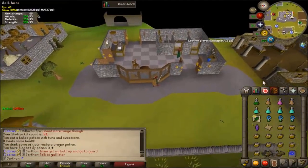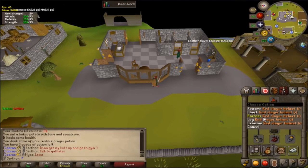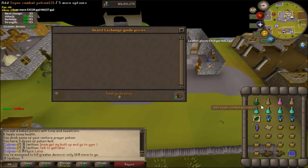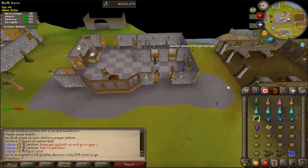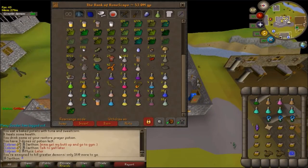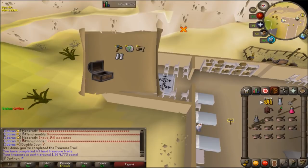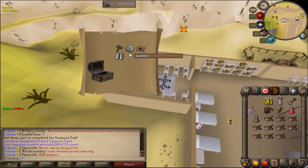I just did a Skotizo kill and I love Skotizo. I was planning to knock out all of my totems because I have a greater demon task, but I forgot that you get a clue scroll every single time you kill Skotizo, and therefore I'm just gonna go do this clue and do the rest. First clue scroll from Skotizo — it's a hard casket! Oh my gosh, 1.3 mil Armadyl dhide boots. I'll take it — I don't need it because I have Karil's, but I'll take that. 1.3 mil. Very nice.